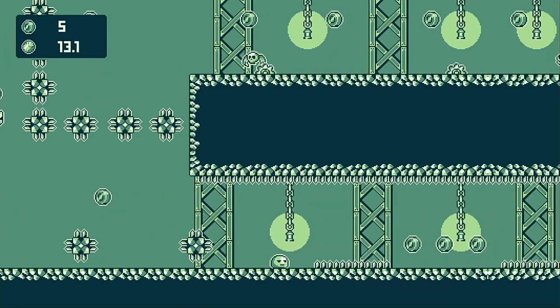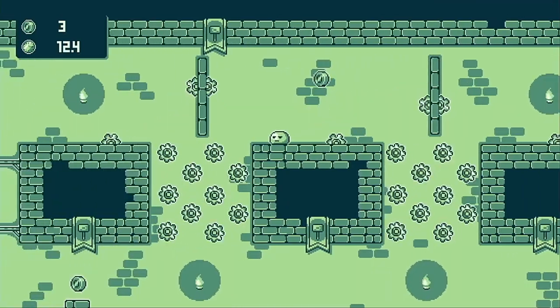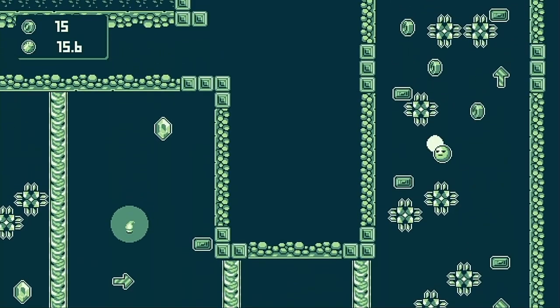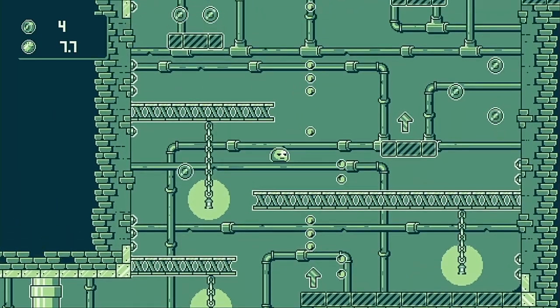Difficulty in the game is increased in two different ways: firstly by increasing the quantity of hazards that you need to navigate through in a level, and secondly by increasing the precision required to avoid said hazards. Though they may not seem like it, the first 10 stages or so in the game are relatively tame in comparison to what you face in the latter half.